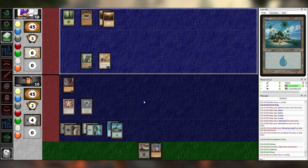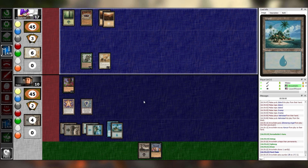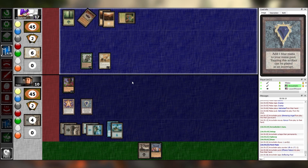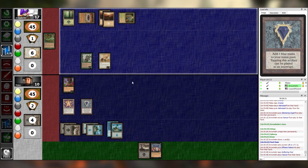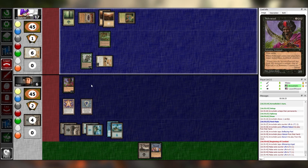Untap, upkeep — on your upkeep you did take a damage from the Rancor returning. Draw, main one. We'll go Elfhelm Palace, Rancor on the other Glimmering Angel. Punch you for four. Pass. Untap, upkeep, draw, main one. Play a Swamp.